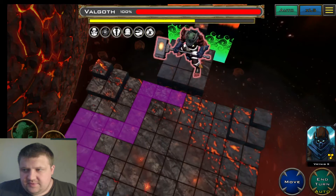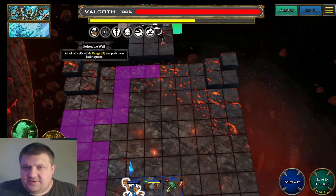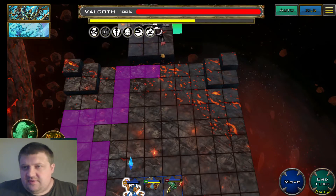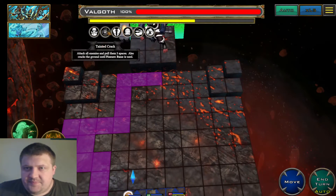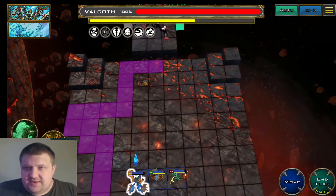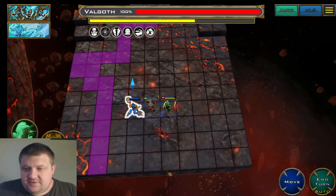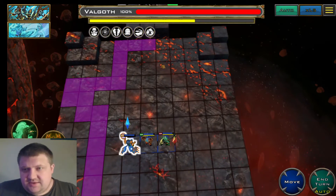His first ability is Poison the Well, which attacks all units within range three and pushes them back four spaces. His basic attack template covers four squares, so he can attack in a three-by-three pattern and push you back four squares at angles. Tainted Crack is the ability he uses at the start — it attacks all enemies and pulls them forward three spaces. We start one, two, three spaces from the front of the board, and he always goes first, which actually isn't a bad thing.